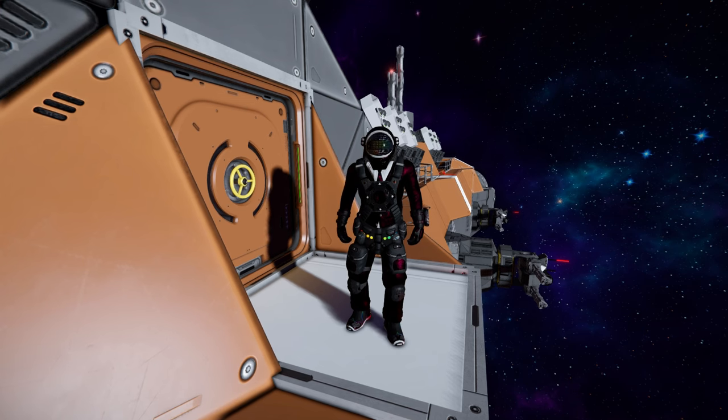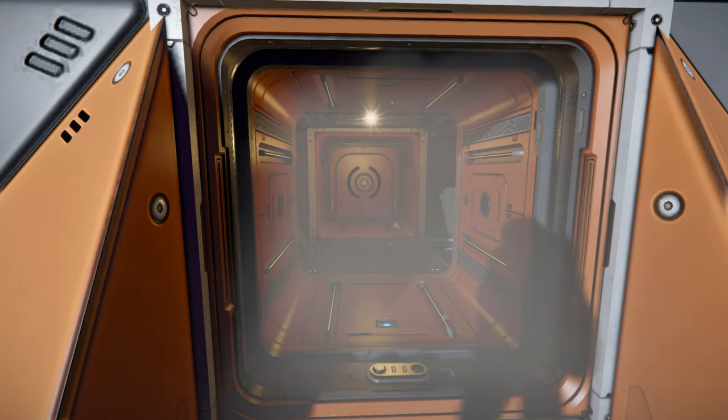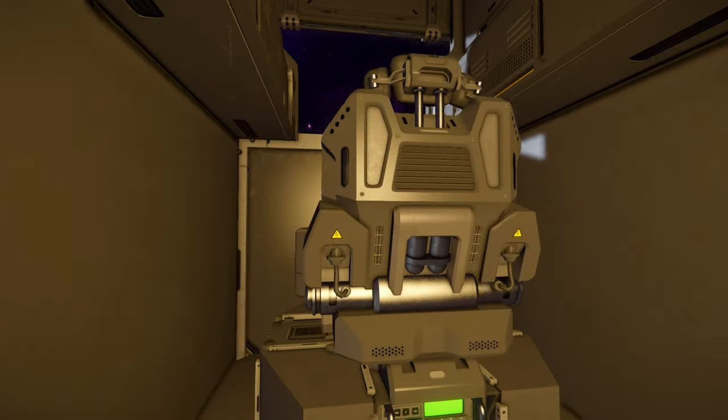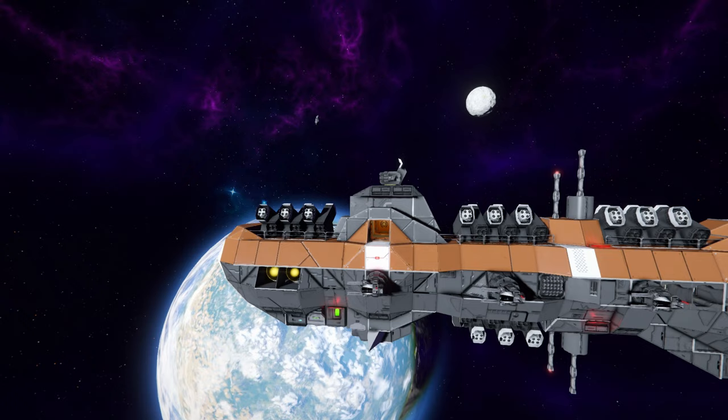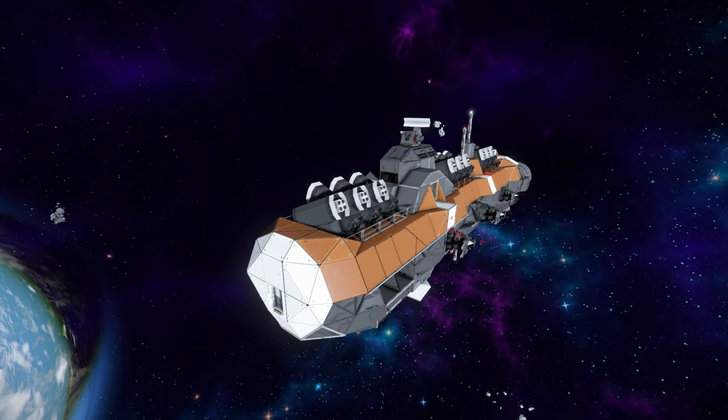Hello and welcome back to Space Engineers. In today's video, we're looking at another large block destroyer that has so many subgrids on it that I think I'm just going to grab my character before I even show you what the ship looks like from the outside, get into the cockpit, and fire out all the weapons at once at these poor little space pirates sitting right next to me. Moving the camera away, this is what it looks like.